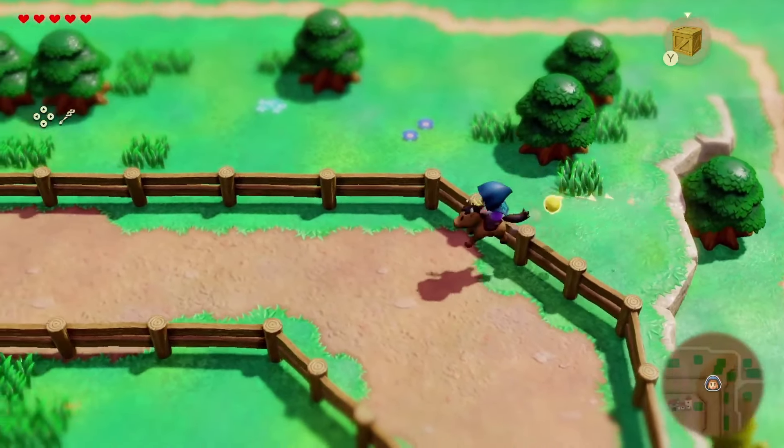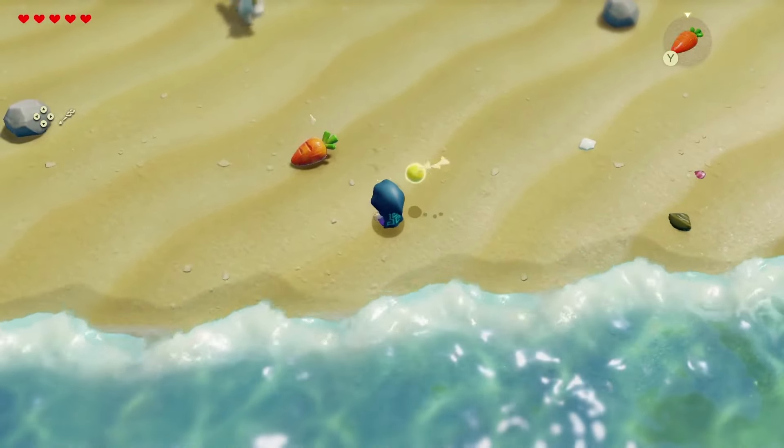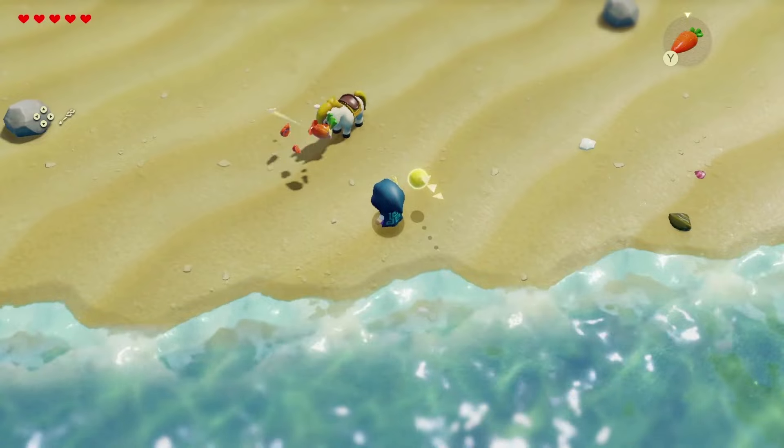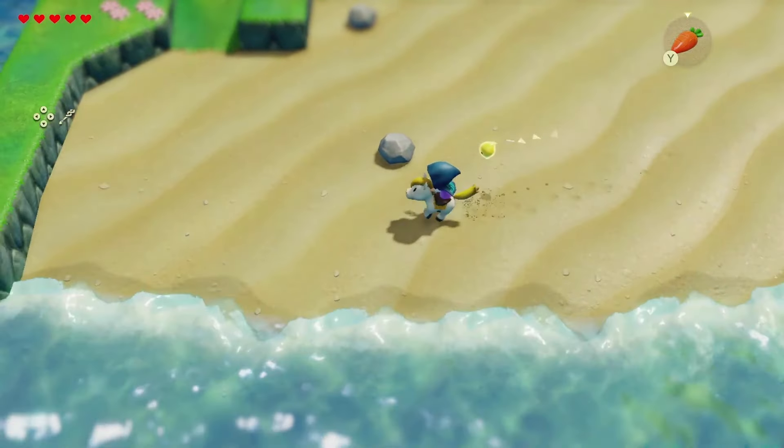We have the introduction of horses — horses in a 2D Zelda game — and this thing looks absolutely adorable. The gameplay looks super fun. You can use a carrot echo to summon them, so it's not one of those things where you have to track down where your horse is or run back to a stable. It seems like you could be anywhere — as long as you have the carrot echo, you can summon your horse much like a whistle, from any point in the world.